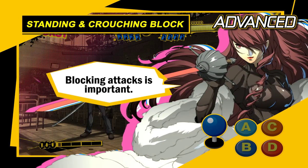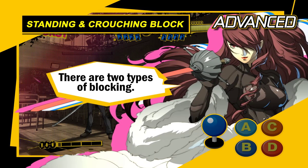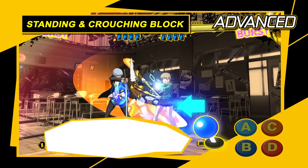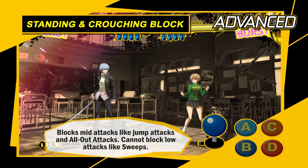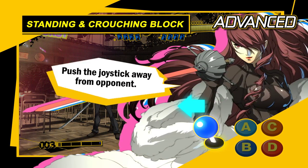Of course, it's best to block attacks so they don't hit you in the first place. There are two types of blocking. A standing block lets you block high and mid attacks like jumping strikes and all-out attacks. Press the opposite direction from your opponent to perform a standing block.